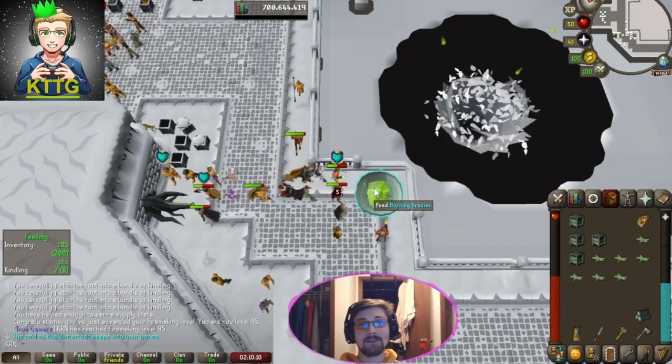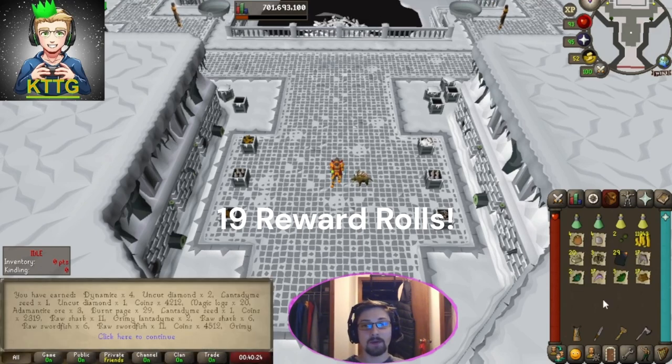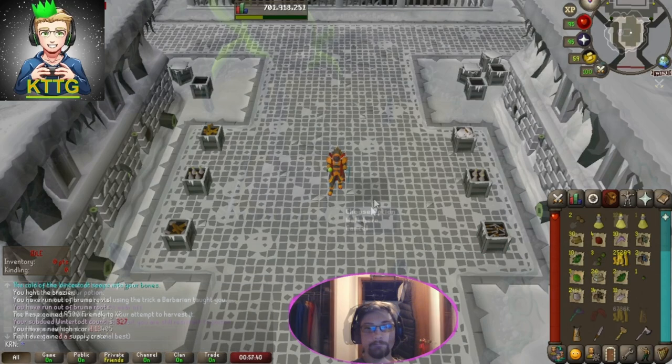Let's open our first Winter Todt solo run crate — this crate was 9,000 points worth, so a good amount of rolls. Nothing. That is our second solo Winter Todt complete, and we managed to get 13,405 points for this one, just under 28 rolls. Let's open it up and see if we can get anything we're missing.